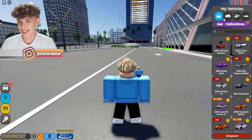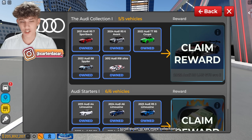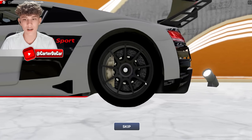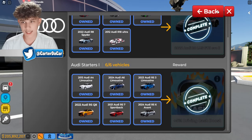Another way to access collections is through your inventory. Let's run through and claim the rewards. Having the Audi collection, we get this Audi R8. We're going to claim it — time for the cutscene. This cutscene is so cool. And you can also get a 5% cash boost. Let's claim that.